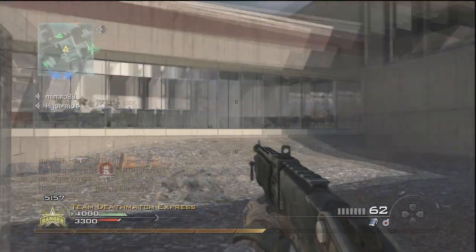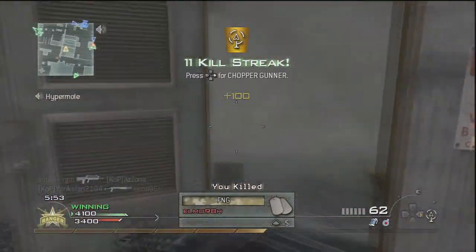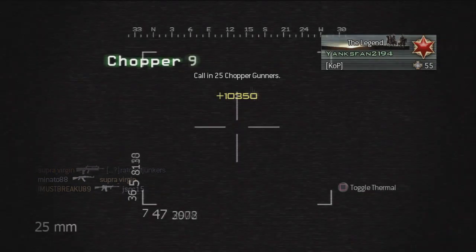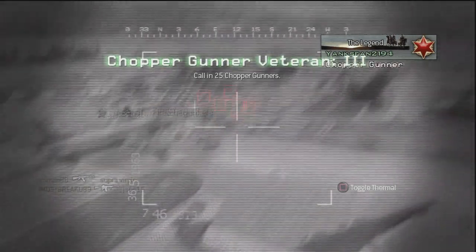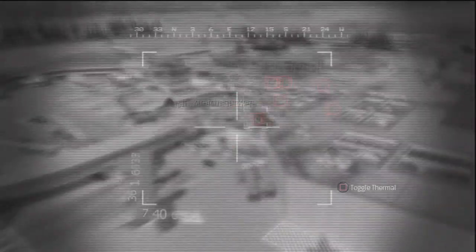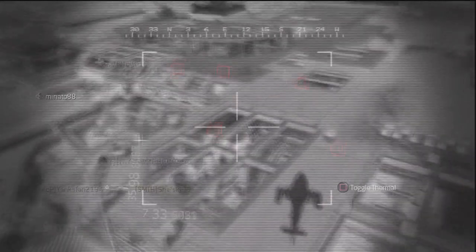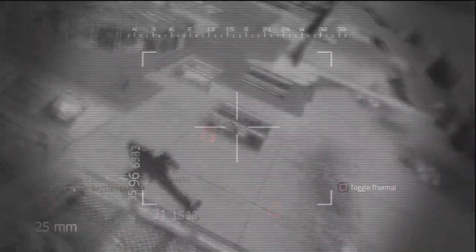Someone wasn't giving me the kill, but I see someone on the mini-map — they come out and I get them for my chopper gunner. I simply go into a corner to call it in. A lot of people have told me they actually like seeing chopper gunner gameplay; it's interesting to watch. So that's why I don't do super fast mode or cut it out entirely — I leave it in.